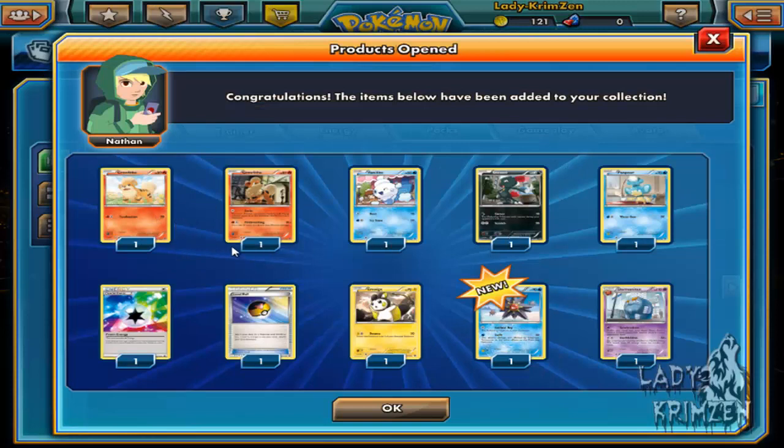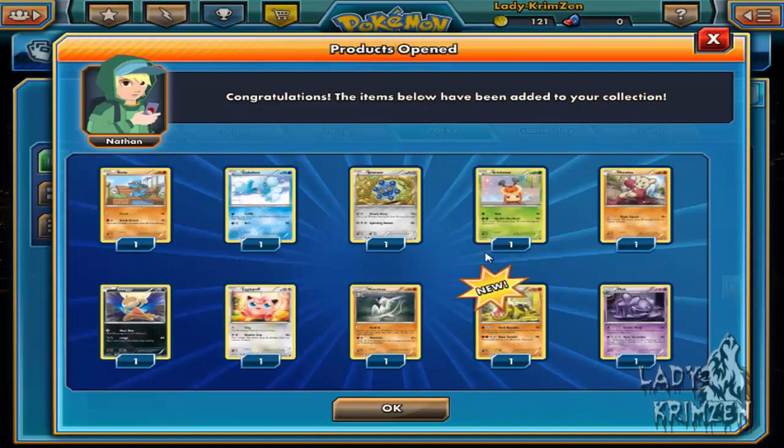We got Growlithe Alternative Art, Growlithe, Vanillite, Sneasel, Pansear, Prism Energy, Level Ball, Emolga, Reverse Holo Starmie, and a Darmanitan again in Zen Mode. Not too sure if its normal mode is in this set or in another set — we'll find out! Also: Riolu, Cleffa, Bronzor, Kricketot, Minun, Scraggy, Jigglypuff, Minccino Reverse Holo, Hippowdon, and Muk.